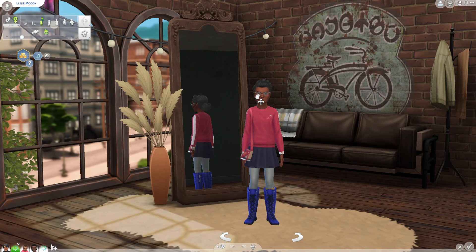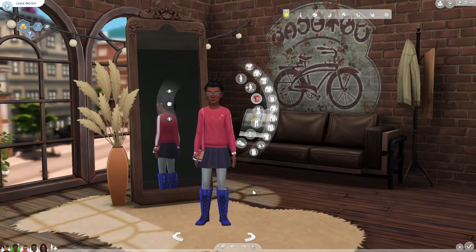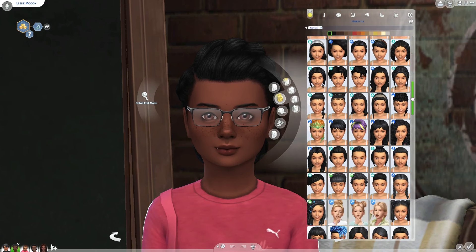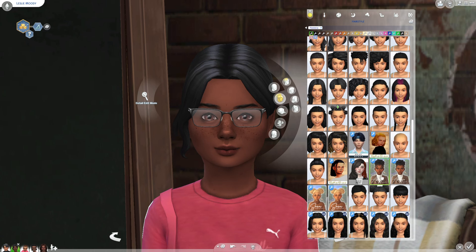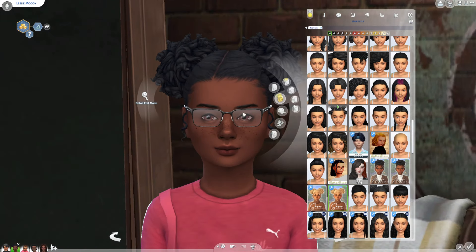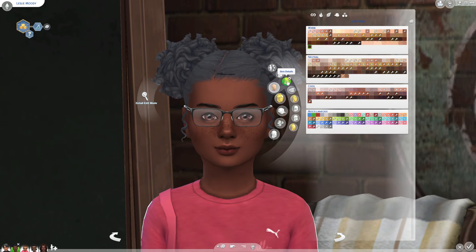We are now in Create-a-Sim. I'm not going to spend forever on the makeover because I just don't have the energy for a super long one, but we will tweak her a little bit. Let's see what hair to give her — it looked like she had some curly hair which would be nice to keep. Oh, the little buns are so cute! And let me get a look at her face.